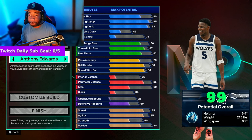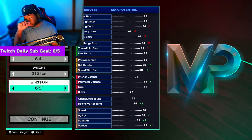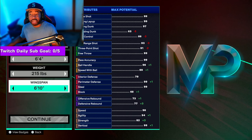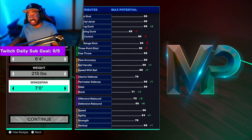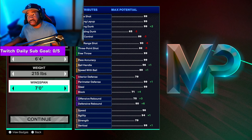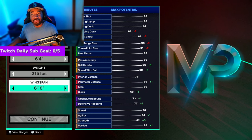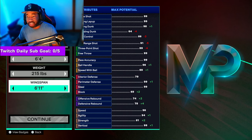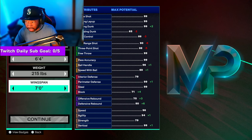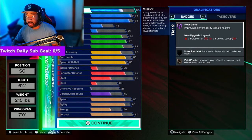Let's get into the build. First, you want to customize it — you're going to change the wingspan to seven feet. The reason you want to do that is because when you look at the driving dunk, you want to make sure your driving dunk is a 99. If you want to use cap breakers, you can put them right there. Without them, something might max out at 69 and you won't be able to get your driving dunk past 96, so having that option is important. It's not gonna hurt anything on this build.